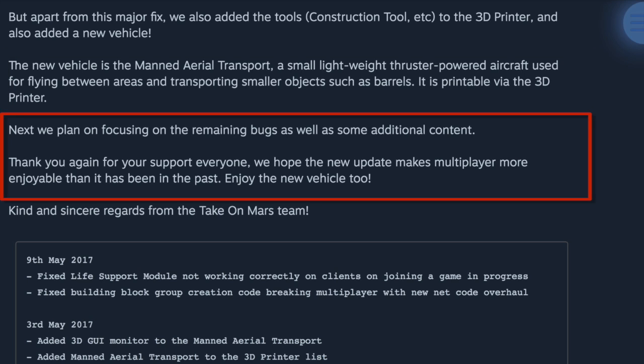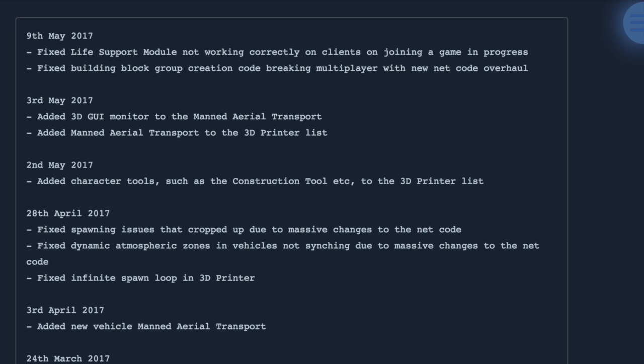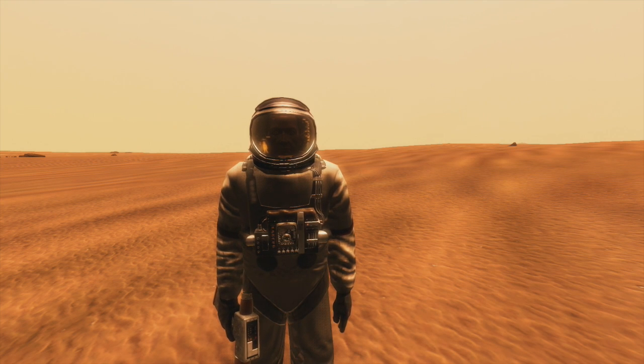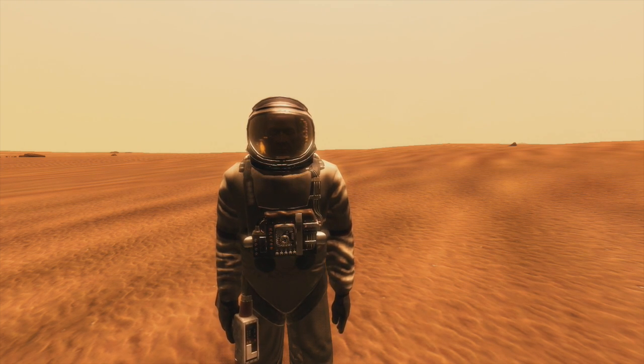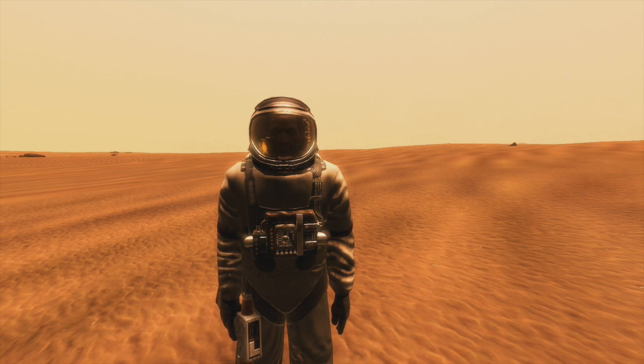They're going to be working on more bugs. It lists fixes: May 9th — fixed life support module not working correctly on clients joining a game in progress. Fixed building block group creation code breaking multiplayer with new netcode overhaul. I'm thinking that when I have like a thousand blocks laying on the ground and print 150 things it lags me out, but once you connect it to a building it groups as one object. I wish that was true — I'll have to do some testing.